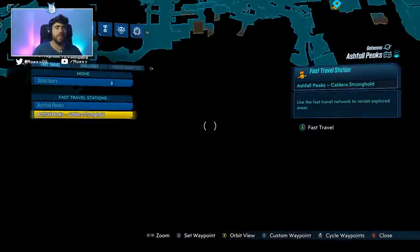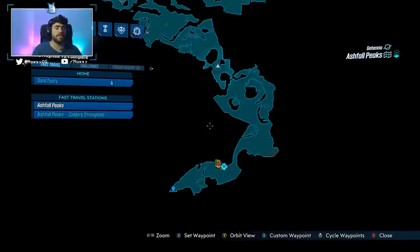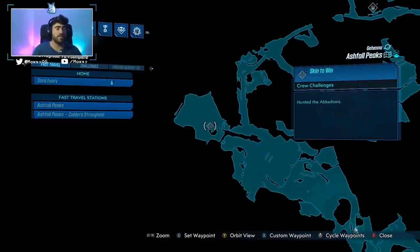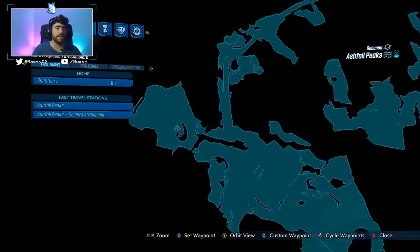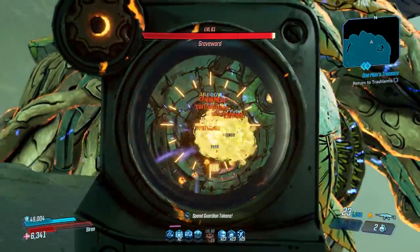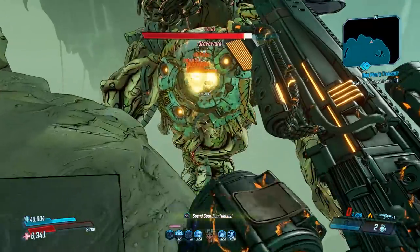it is dropping in Ashfall Peaks from Abadoxes. If you're wanting to farm this, you're going to start at the spawn area, work your way up to the left to fight Abadoxes, who is a crew challenge. Take the little jump pads and you will be there.